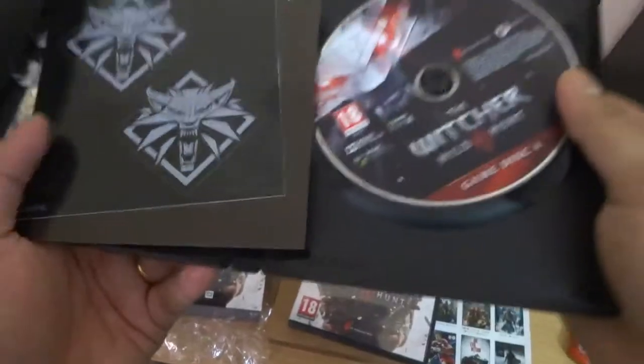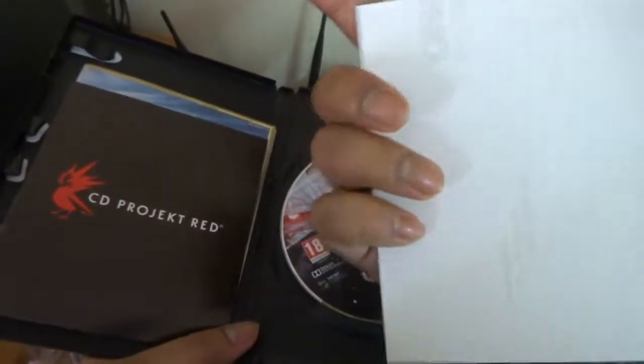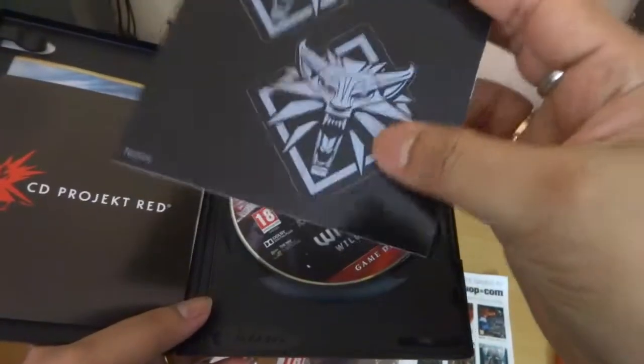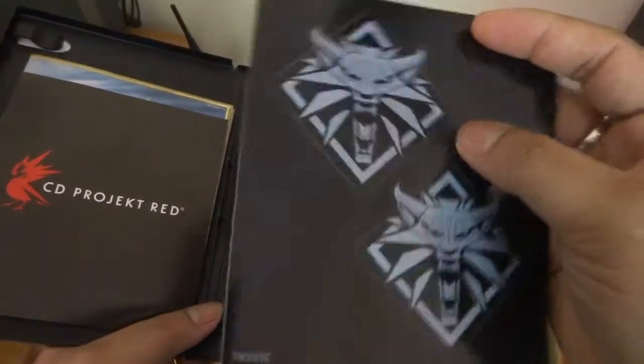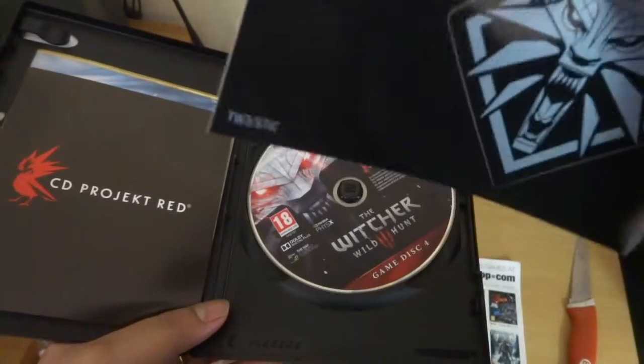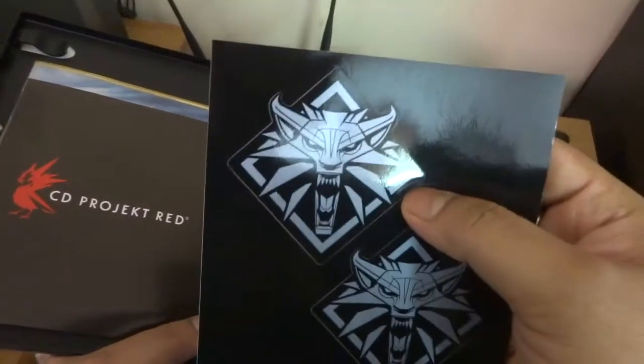Here is the second jewel box. They have two stickers — a Witcher wolf insignia design — and I'll use them on my computer.